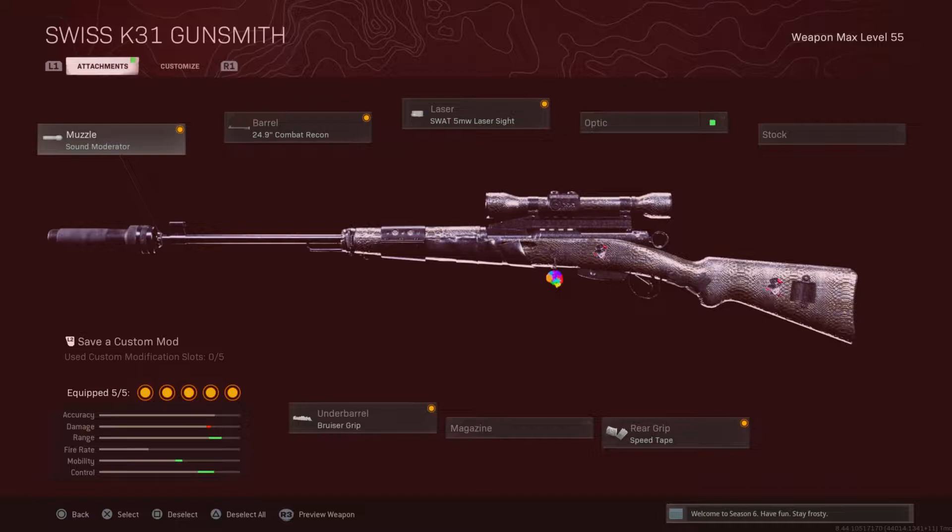The fast-killing and overpowered class setup I was running for the Swiss K31 in Warzone: the Muzzle — Sound Mod Rider; the Barrel — 24.9 Combat Recon; the Laser — SWAT 5MW Laser Sight; the Rear Grip — Speed Tape; and the Underbarrel — Bruiser Grip. Hope you guys enjoy this video, I love you guys and I'll catch you in the next one. Peace.